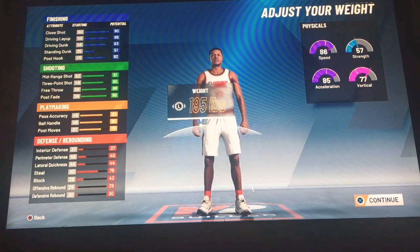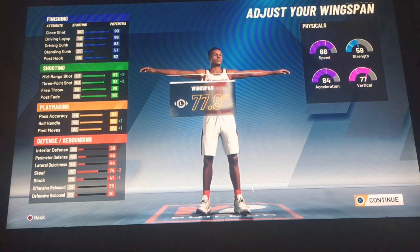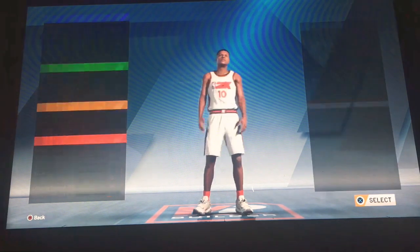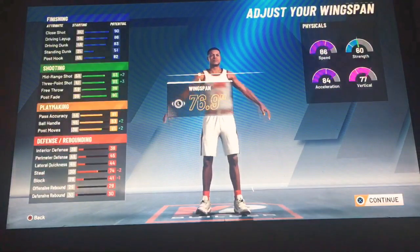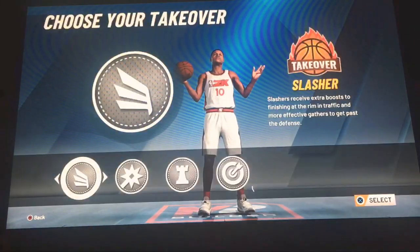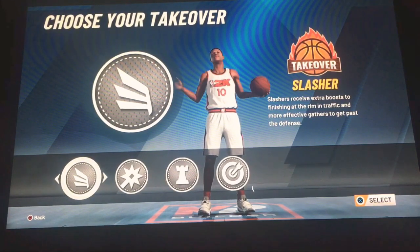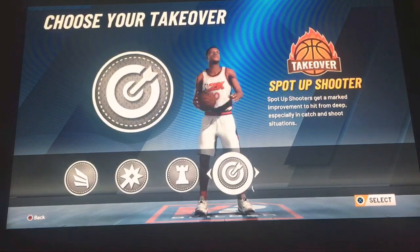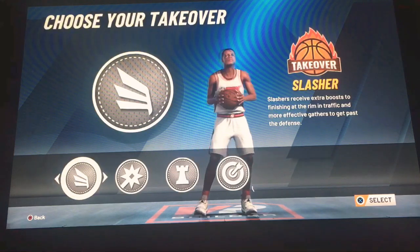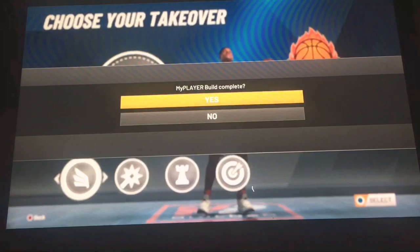Going with the 6'4" height and 200 pounds. The wingspan is a little short — we'll adjust that. I've got to choose out of four badges: Slasher, Shot Creator, Playmaking Sharpshooter, Spot-Up Shooter, and Playmaking Shot Creator. We're gonna choose Slasher because that's my favorite one.